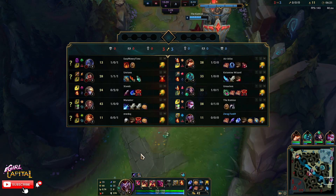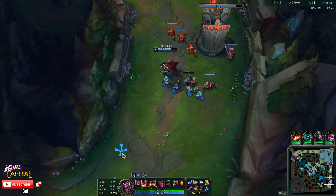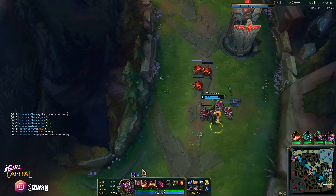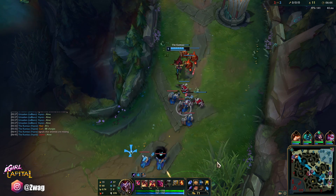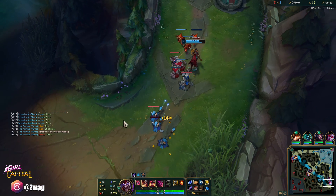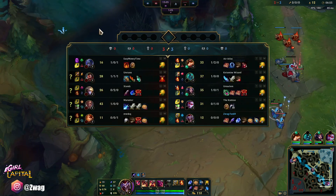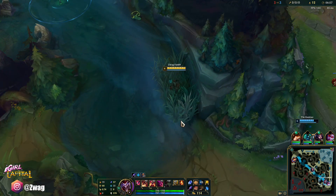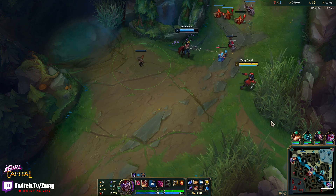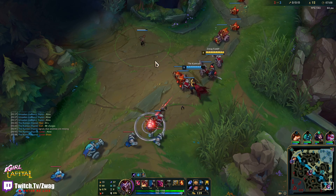Yeah, their ADC is a bit better than this Vayne, so we probably won't pick up kills till 6 for sure. She just doesn't have any attack speed. That last fight we would have won hard but she just doesn't output as much DPS as Lucian. We'll probably get our kills with Hecarim roaming too. I'll do Liandry's and then probably a Demonic — just go double burn, make these boxes hurt.